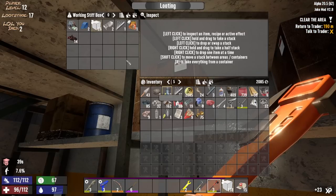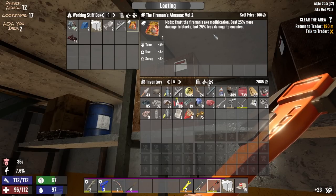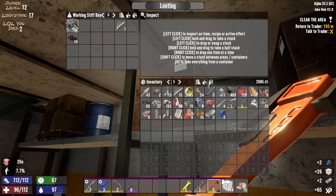Iron, not bad. And working stiff tools — let me see what we got here. 25% less damage to enemies. Craft fireman's axe, 25% more damage to blocks — that could be good if I can make a fireman's axe. Nice. Like you, you, you, you, you, and you. Leave the squishy nasty stuff behind — we don't need it.